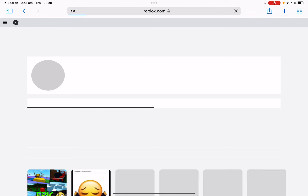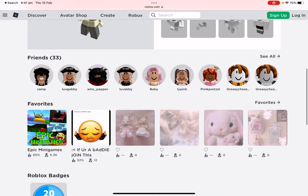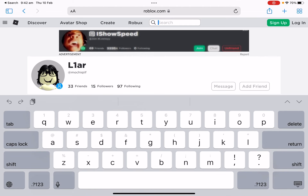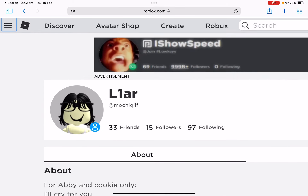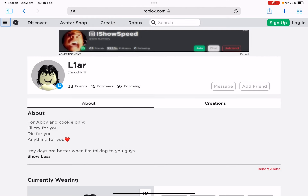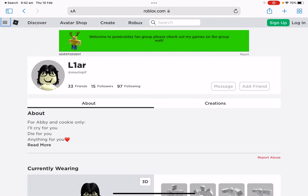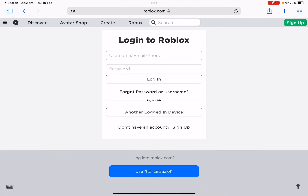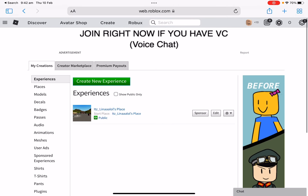You want to get out and go into Safari. So firstly, you want to go into these three lines. If you're on mobile, you press the A and press request desktop website. Then you want to go into create, go to manage my experiences, and then log into your account.